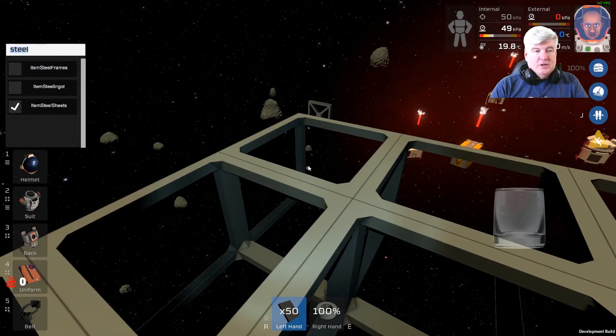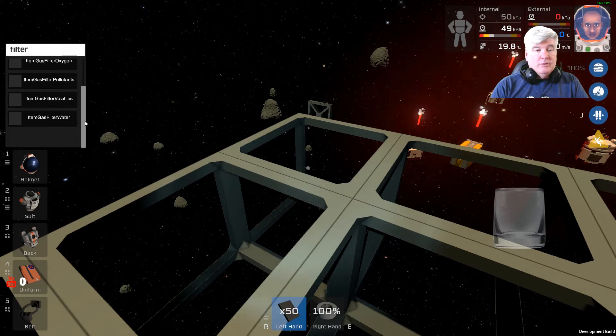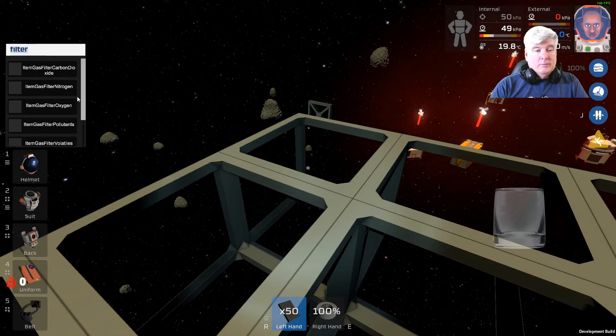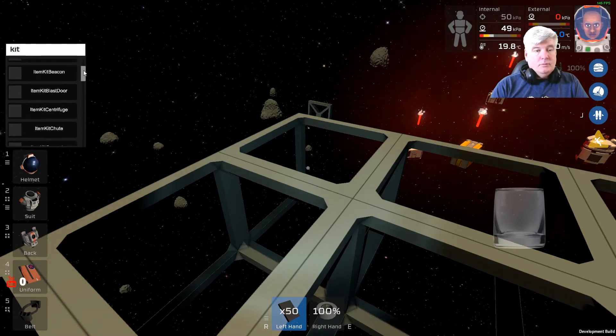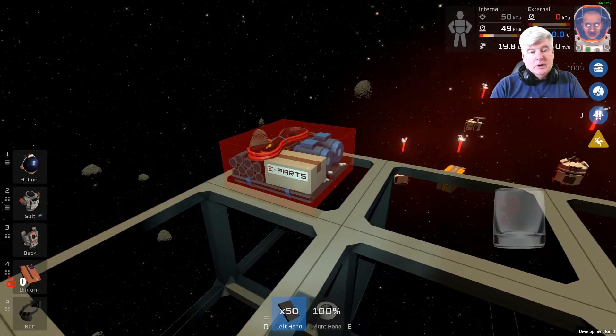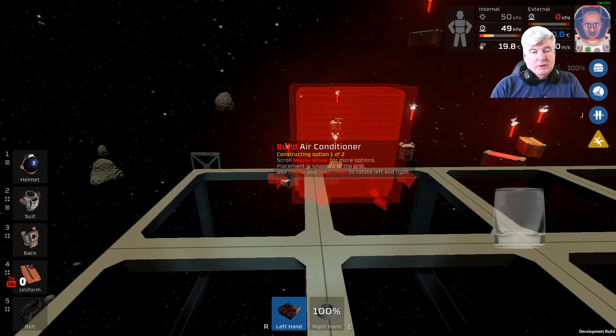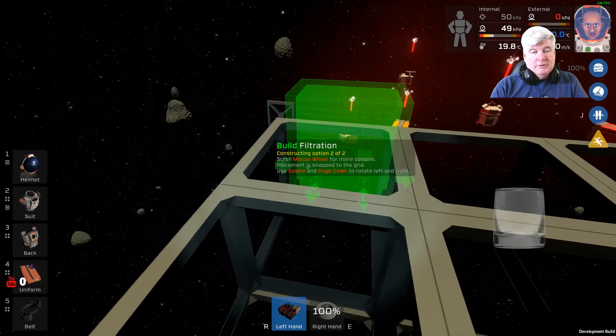So the slash key is your key — type in what you want. You can type in 'filters' and there's a nitrogen filter, filtration gas filters. You can type in 'kit' — gear oil kit, atmospheric kit. So if you want to build a filter, press F9 now and you get those. It gives us an atmospheric kit and we can build a filter from it, for example.